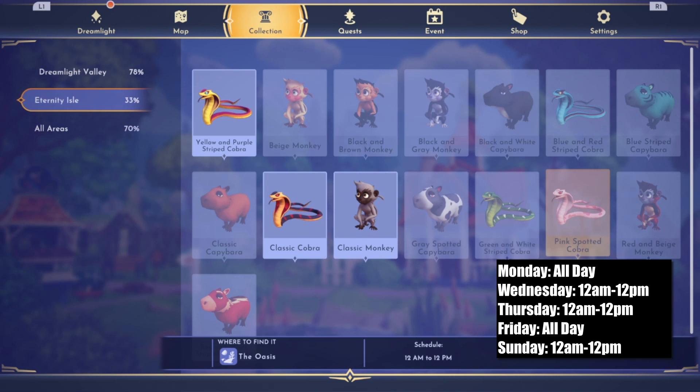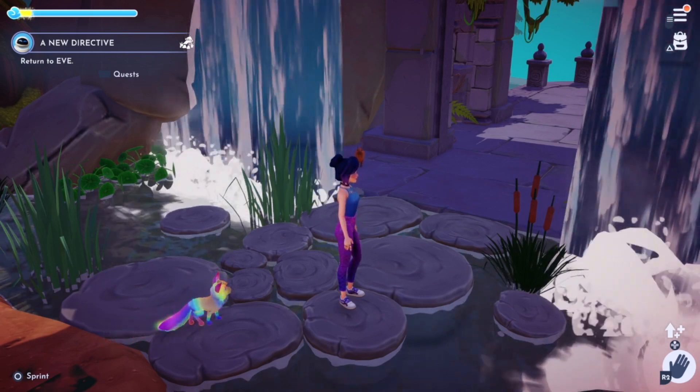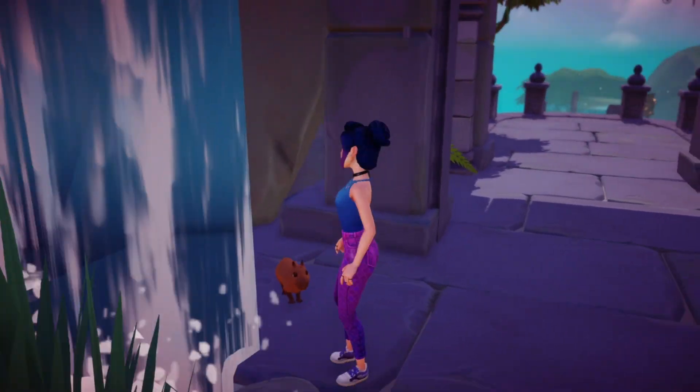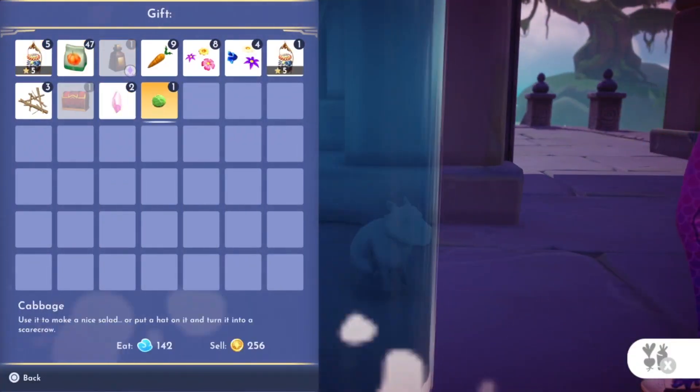Last but certainly not least are the capybaras. These little guys you can simply walk up to and feed them their favorite food, which is cabbage. They're going to do a happy little dance, eat their cabbage, and you can just call it a day after that.